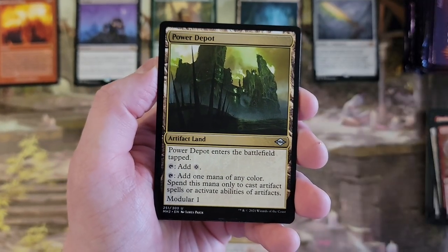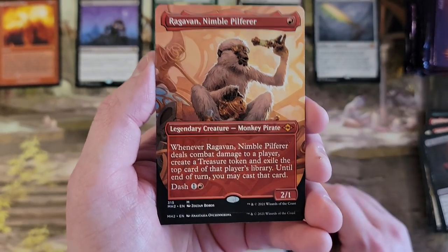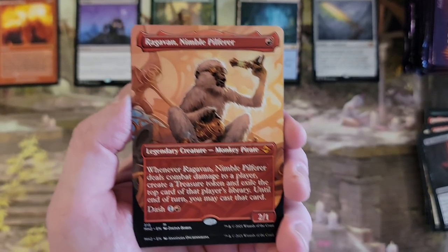We're going to strike it rich. Shardless Agent! The best monkey! The best monkey! The best monkey!